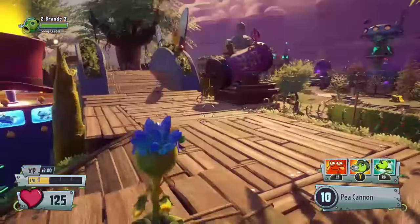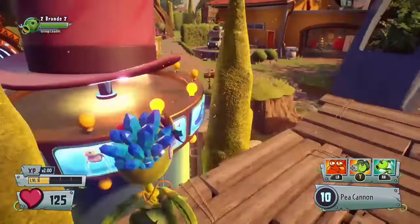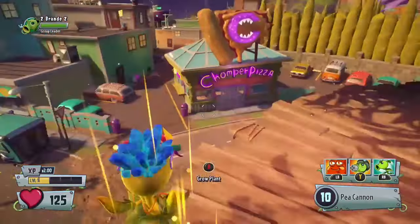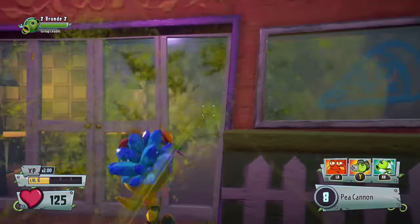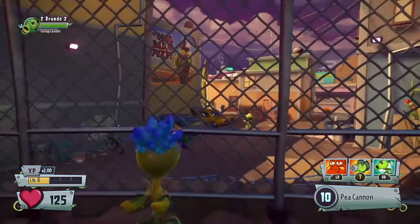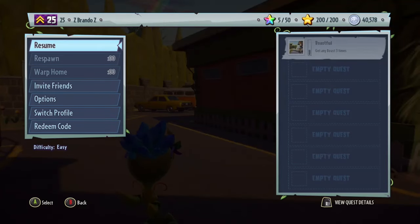So for this glitch, what we're gonna do is shoot through walls with the p-shooter. It's simple — just find any wall you can find. Let's see if we can try to shoot through this one. I guess not, but the normal p-shooter is kind of more difficult to do with, as you can see. Let me just switch to another character.